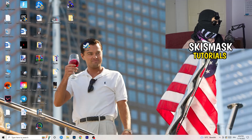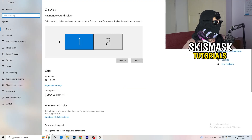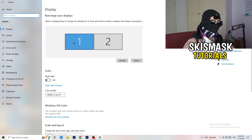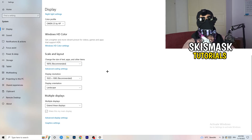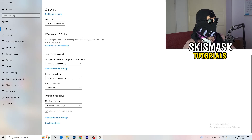Open Settings again, go to System, and identify your main monitor — the one you play games on. Scroll down to Scale and Layout. Change the size of text, apps, and other items to 100% as recommended. The display resolution is really important: it should match your in-game resolution. If your in-game resolution is 1920x1080, set your monitor resolution to match, or set your in-game resolution to match your monitor.